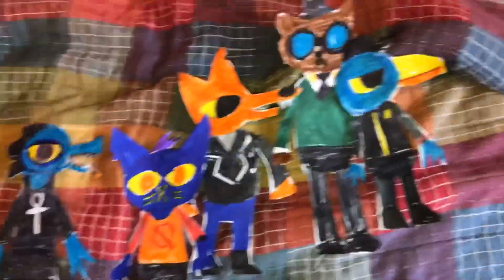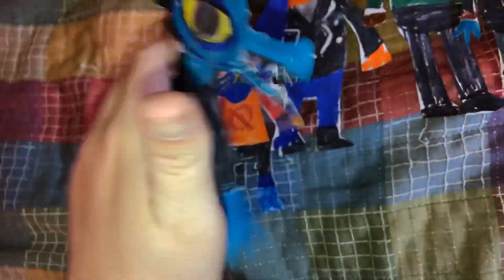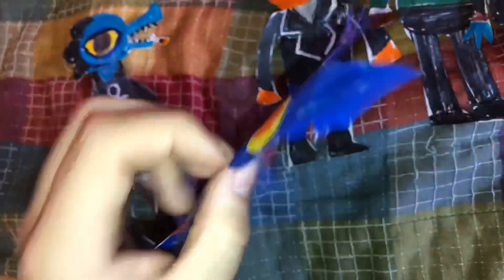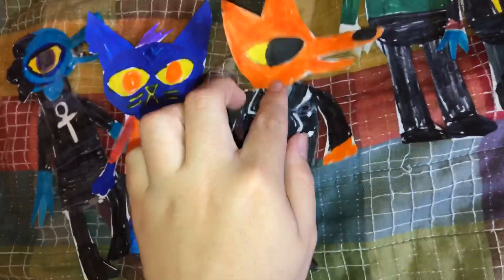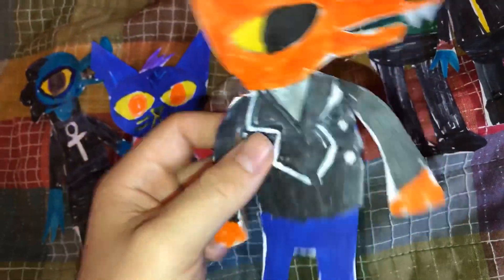The last characters I made are from Night in the Woods. Here is B — all the characters don't really have anything at the back — and I really like how B turned out. Here is May. Here is Gregory, or Greg. This was the first character that I made from Night in the Woods, and I really like his character. He's really funny.